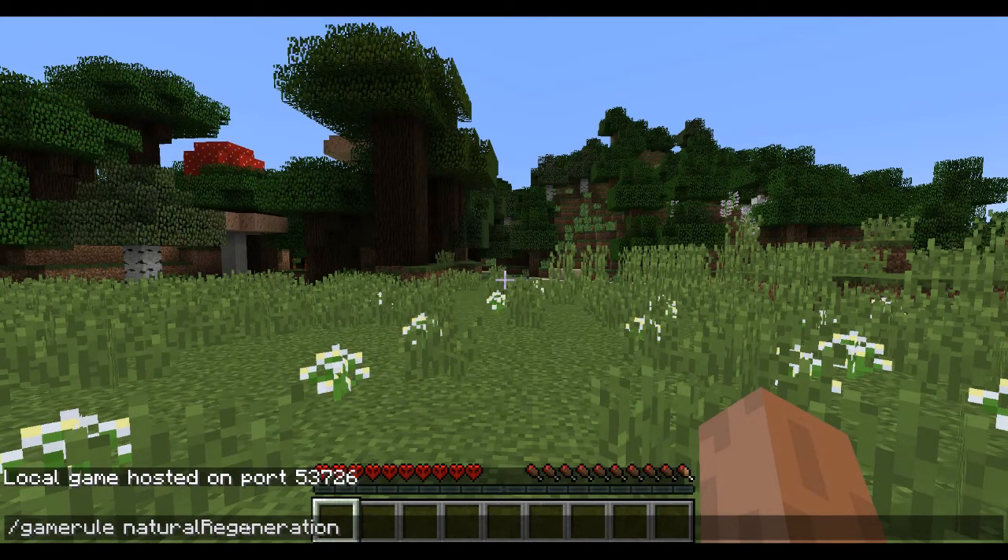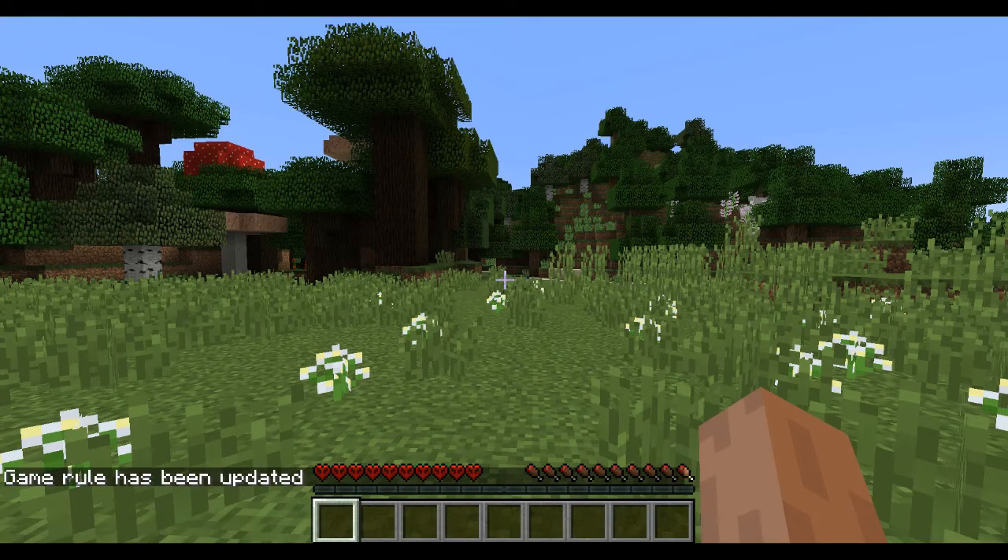If the tab key doesn't autocomplete, just type 'naturalRegeneration' manually — make sure the R is capitalized, as it is case sensitive. Then hit space, type 'false', and press enter. Your game rule has been updated.